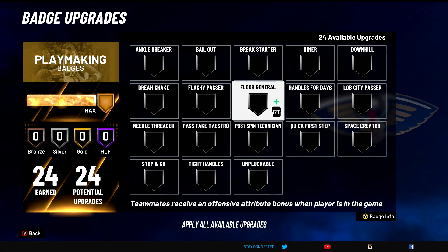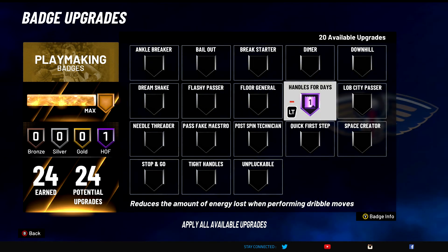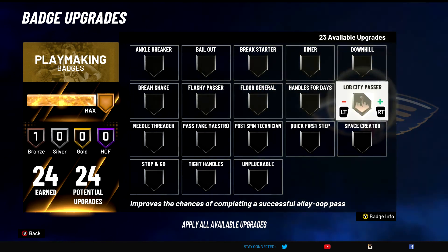Floor General — S tier badge again. Helps your other guards be able to speed boost and do all kinds of things depending on their ball handle. This really helps your team out with being able to dribble, speed boost, and shoot better — it gives them an overall boost to everything on offense when they're in the game with you. Definitely run Floor General. S tier badge. Handles for Days — of course S tier badge. You need this to be able to dribble. Everyone knows you can't dribble unless you have Handles for Days.